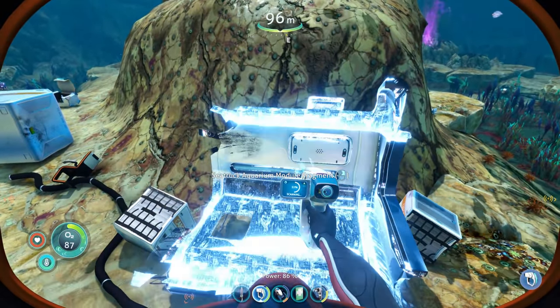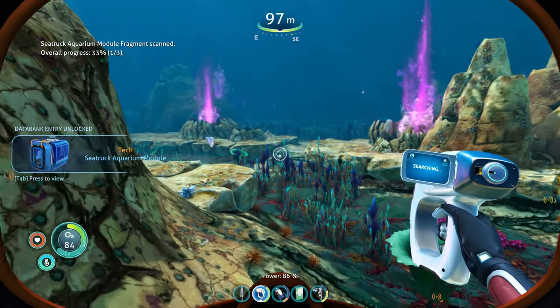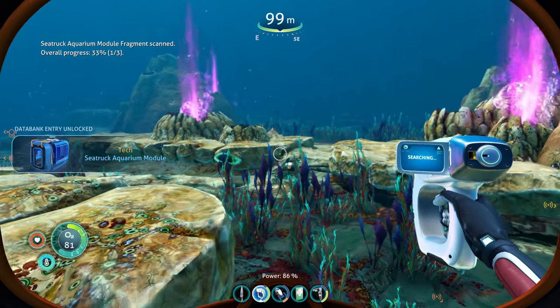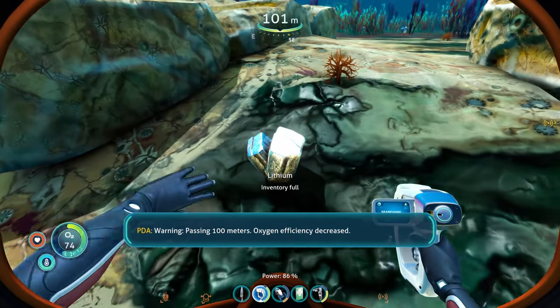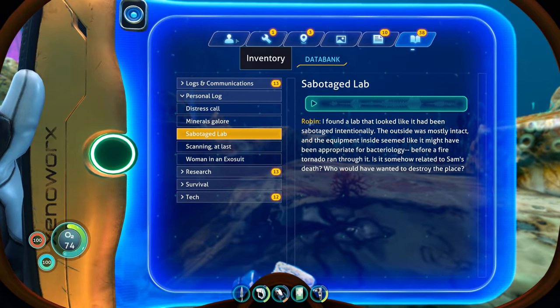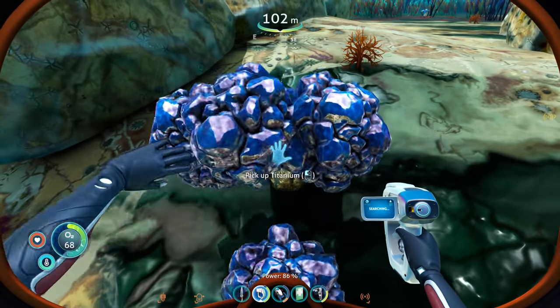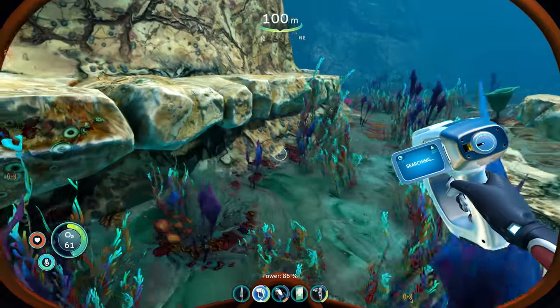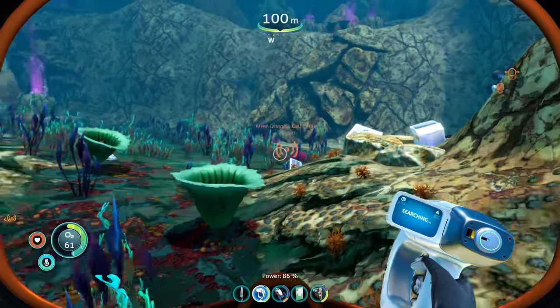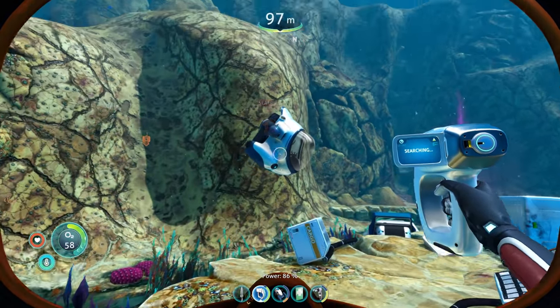But there are all kinds of sea truck modules scattered around here. As well as parts of the fabricator module, there are also parts of the aquarium module, which is only really going to be useful if you're playing the game in survival. And there's a lot of lithium — a fairly vital component in all kinds of advanced material technology. So I'm going to be grabbing as much of this stuff as I possibly can.